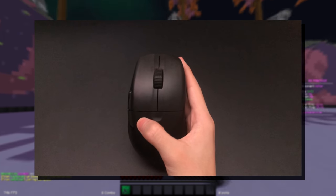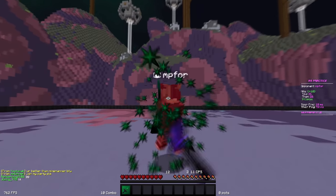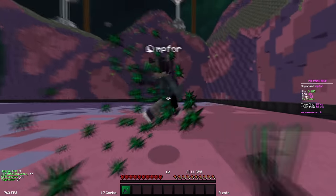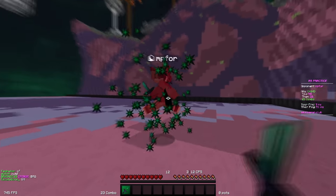The Cone Pro Air is easily an S-tier mouse in my books, and I'll be going through the reasons why I think so. First off, the build quality is absolutely solid. I've been using the mouse for about a month, and there's absolutely zero creaking, no flexing, and no weird rattling noises at all. The mouse is solid and will definitely last a really long time.